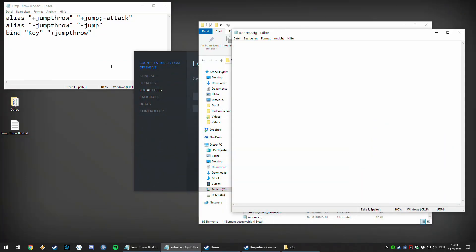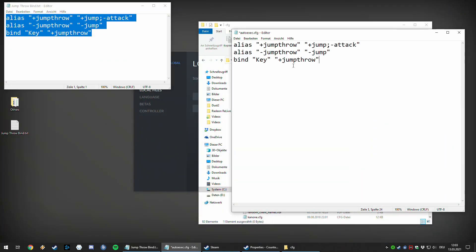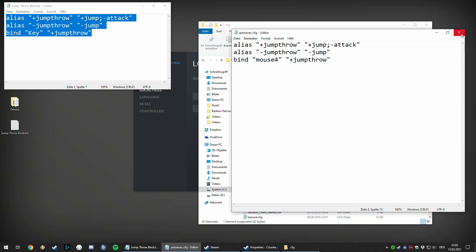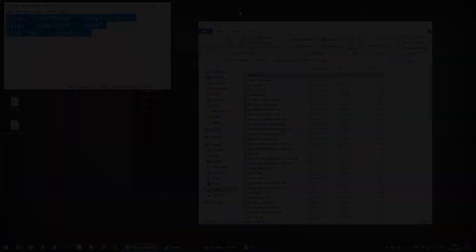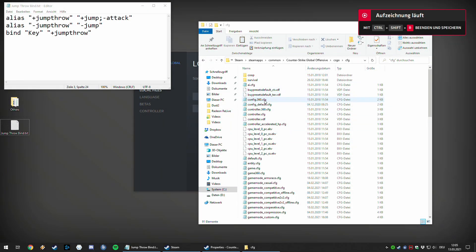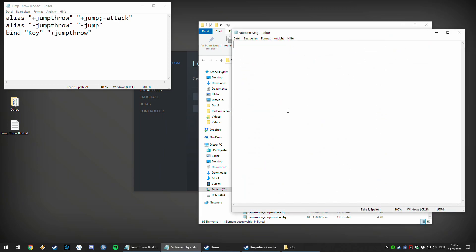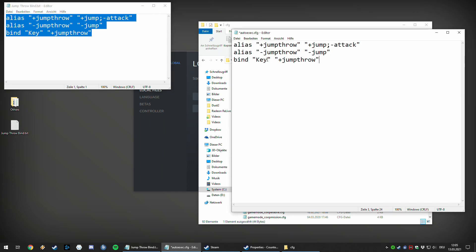Just copy and paste the code and change the key to the one you'd like to use for the jump throw. The AutoExec CFG will be loaded every time you start the game. If you haven't created an AutoExec CFG yet, copy and paste one of the existing CFG files, rename it to AutoExec CFG, open it, delete everything in it, then paste the code and set your preferred key.